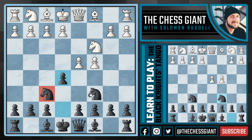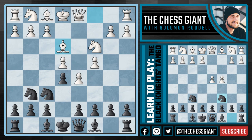Trust me, no d4 player wants a position with a knight on f6, a knight on c6, and suddenly a pawn on e5. We're threatening to take the pawn on d4, and white has a big decision: push to d5, capture on e5, or defend with Knight f3. If d5 is played, this is one of my favorite variations in the Black Knight's Tango — similar to earlier, but the route is a little different. Instead of Knight e5 followed by Knight g6, now we play Knight e7 and then bring that knight to g6.